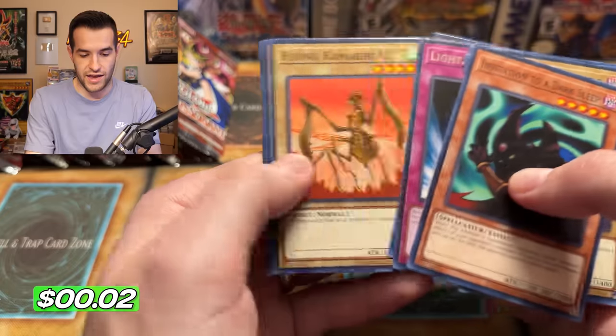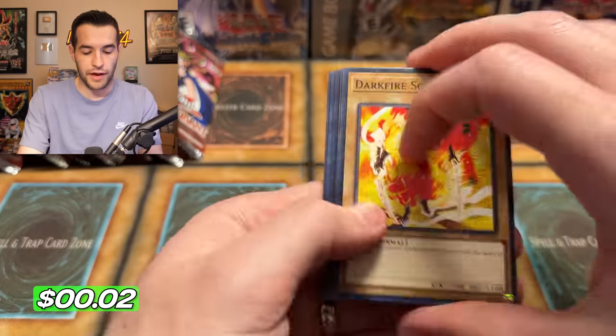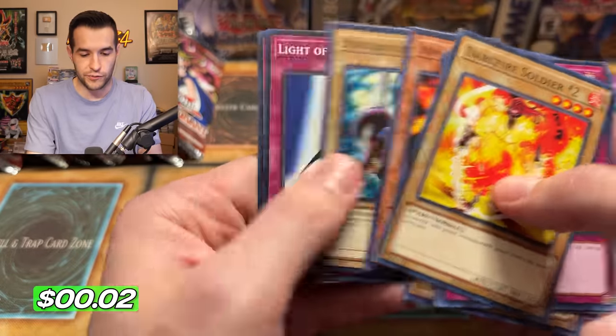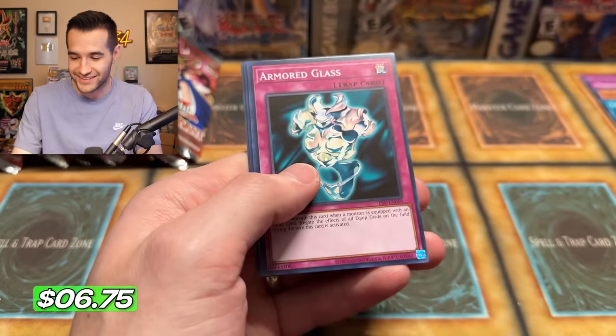Dust Tornado is a double. Very few doubles in the stack at the moment — I'm sure that will change now that we're down to only needing three Ultra Rares. Supers are obviously going to be doubles. We have Numinous Healer. Can we get those last three Ultra Rares? We have Infinite Dismissal — probably going to come down to one card and we'll open like five boxes searching for the last one, probably Buster Blader. We have a Call of the Haunted — there's one! We need it. Oh my gosh. We are at 20 out of 22 foils.